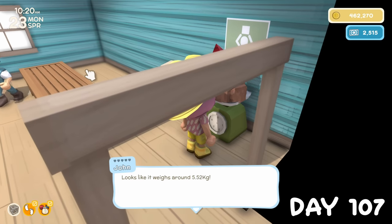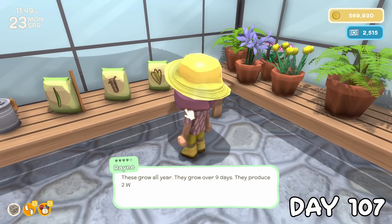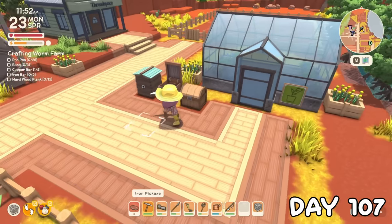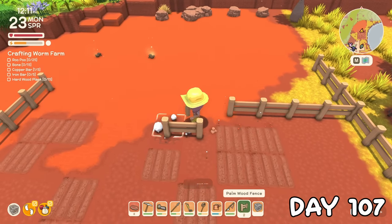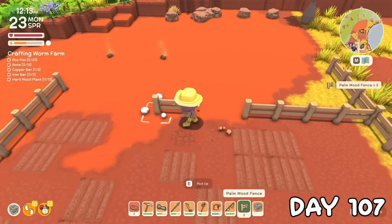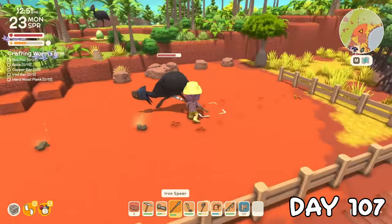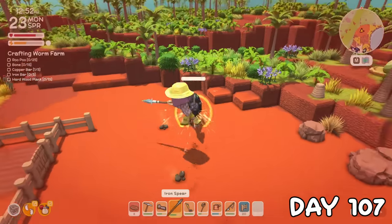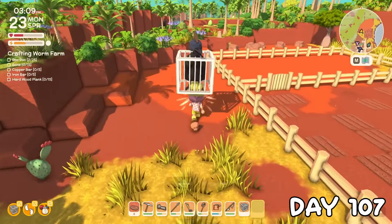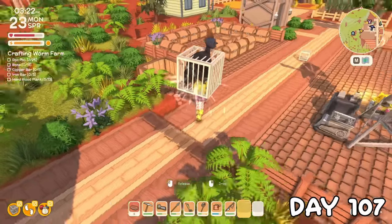My post-mining selling spree netted me about 550 grand on day 107. I then thought about replanting the big field before realising we were close to the end of the season and changed my mind. I decided to prep for summer instead by making this field 100 tiles as previously intended, and having a separate 50-tile field for other crops. But of course we can't do anything without being attacked by a wherry.